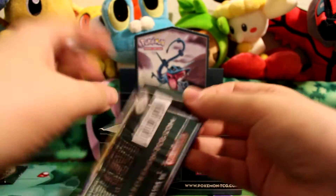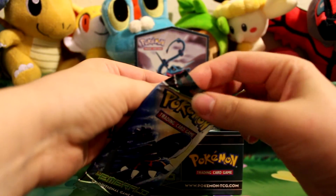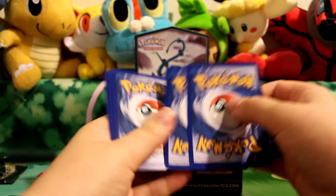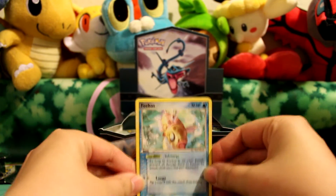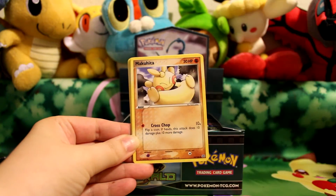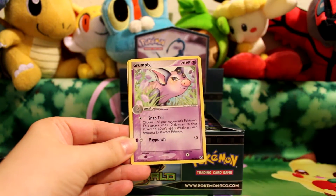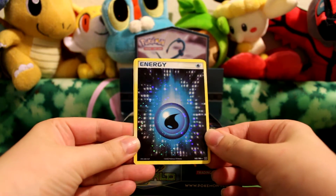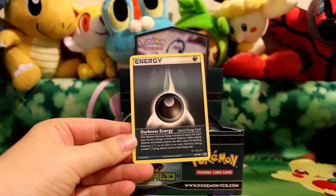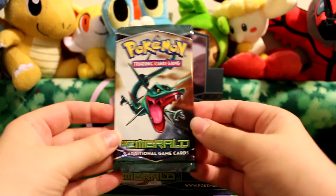The next pack is a Kyogre pack. Here's a Feebass, Larvitar, Baltoy, Makuhita, Ralts, Ilumese, Grumpig, a Holo Water Energy, and a Darkness Energy. I think the Darkness Energy is a duplicate for me, so that one will be up for trade. I do need that Holo Water Energy.